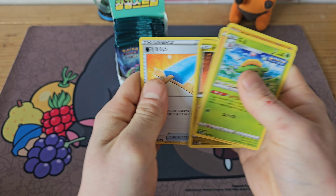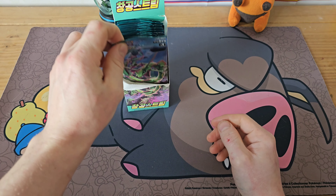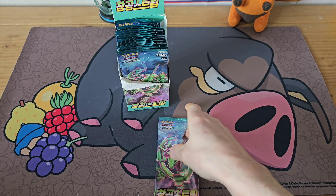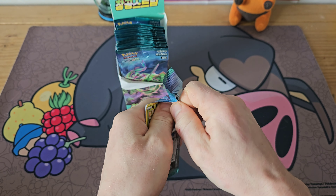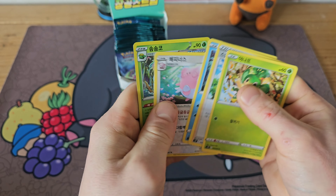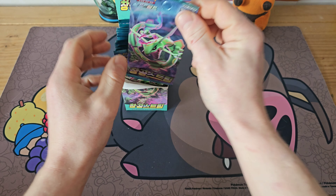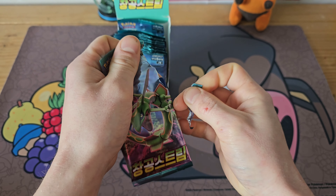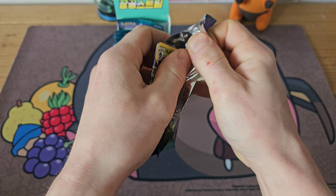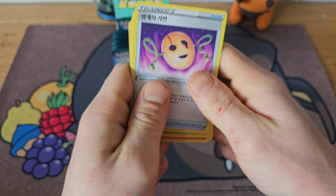We've got spoiled with Scarlet and Violet. Nothing on that pack. Nowadays these sets with two reverses — especially packs like Obsidian Flames — the pull rate is just insane. Nothing on that one, a Jumpluff holo. But yeah, we are continuing on. Who knows, I could even get a master set out of all the cards here — it'd be my first Korean master set.